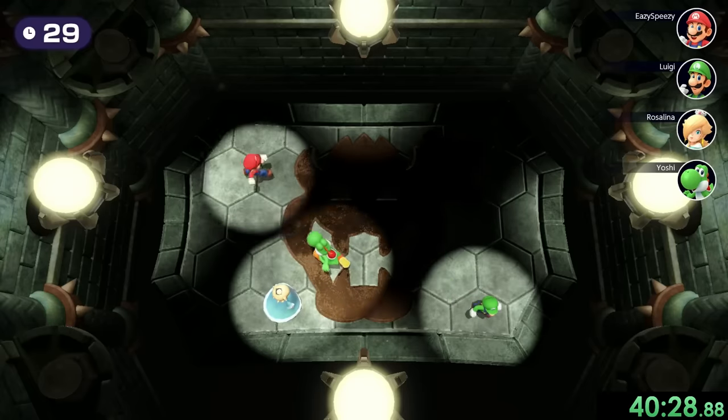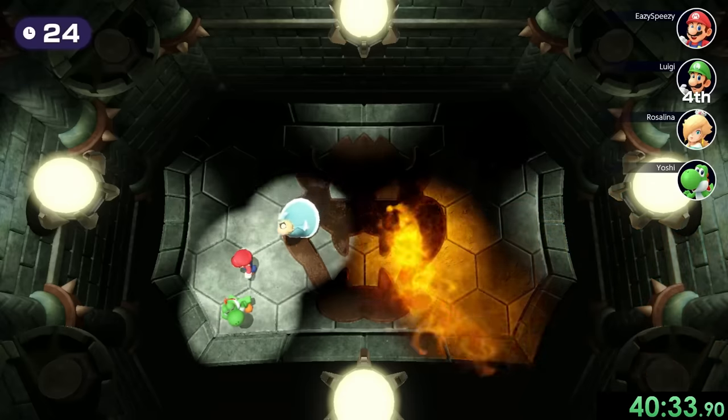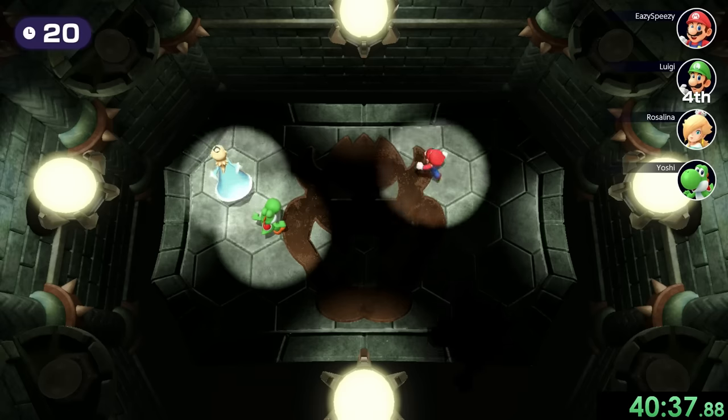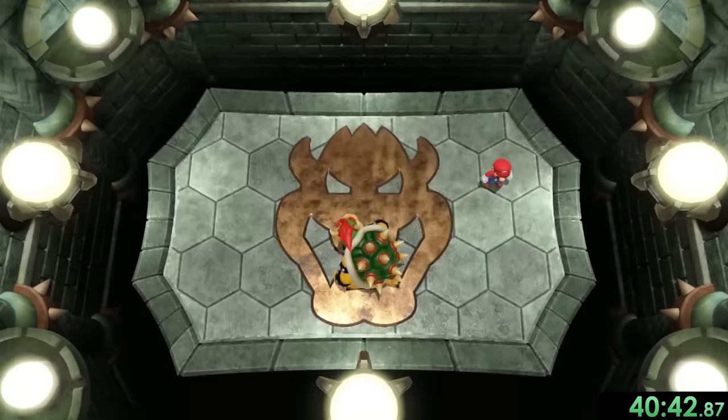Now we're on to Dark and Crispy — we're finally out of the four-player minigames and onto the Bowser minigames, which are the ones specifically for when you get the Bowser spaces. Anyways, they're going to get taken out and we're going to get that one.